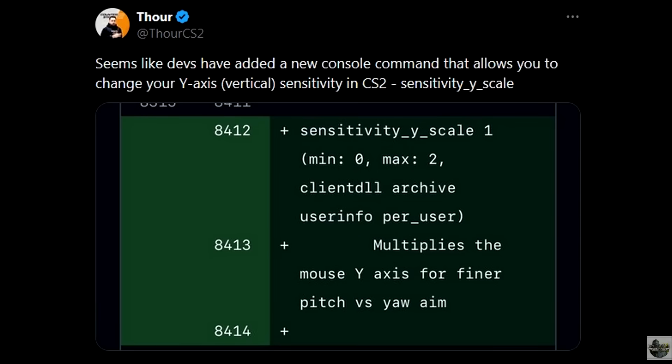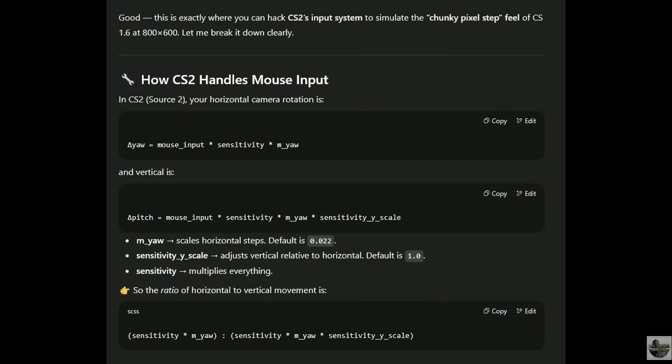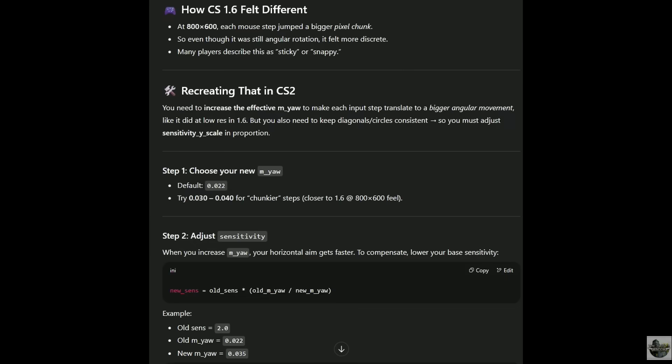The command was sensitivity_yscale. Up until this point, you could change your M-yaw, but you couldn't change your M-pitch — not in Counter-Strike Global Offensive, 1.6, or Counter-Strike Source. I had this theory that if you changed these variables, you could simulate what it would feel like playing at 800x600 in Counter-Strike 1.6. I figured you could just lower the M-yaw, but it turns out it goes the other way — you had to increase the M-yaw and increase the sensitivity_yscale. By doing so, it seems to simulate bigger pixel jumps when you move your mouse, giving a similar feeling to playing at a low resolution in CS 1.6.